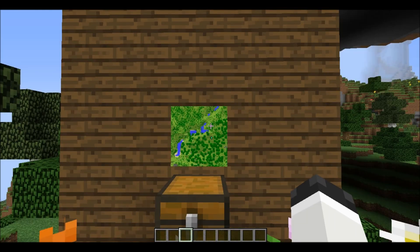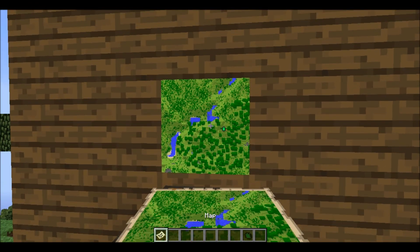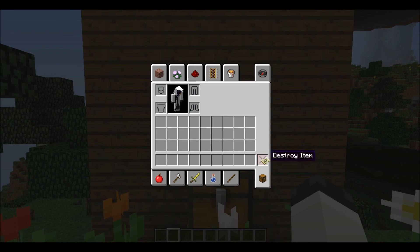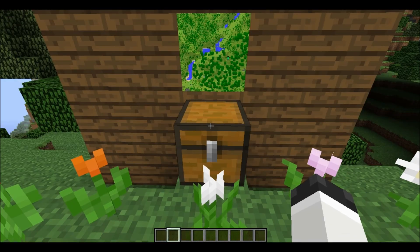There's a whole ton of new stuff in the snapshot, including when you put maps in an item frame, it puts the entire map on the block instead of before. I don't really have an item frame right now, but all you gotta do is place an item frame down and find the map you want — just place it there.